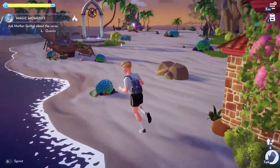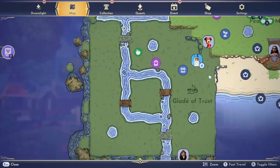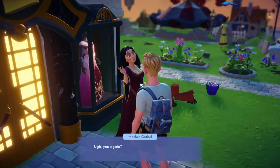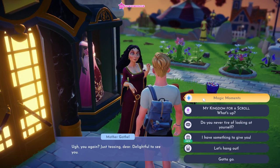The first thing we want to do is talk to Mother Gothel about the curse. So let's go talk to Mother Gothel, and obviously pick Magic Moments as the option.